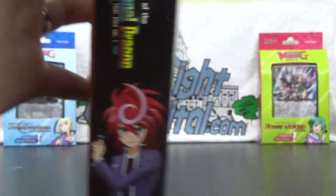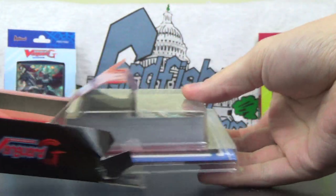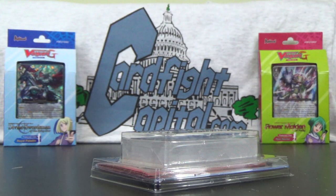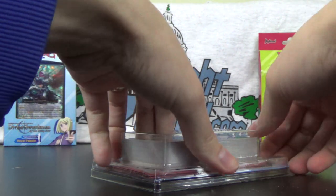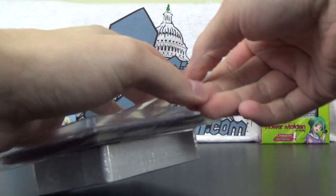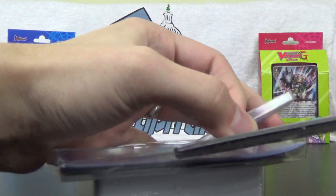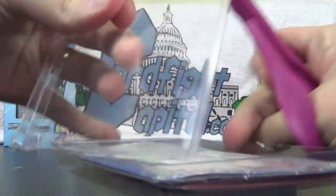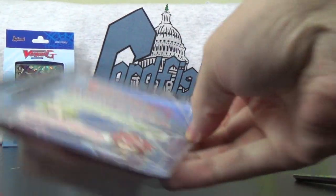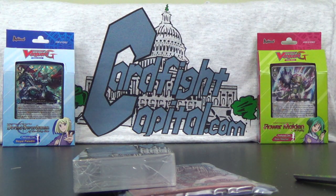These are lighter than usual. I don't think the play mats or the player's guide are inside — at least not a complete one — because in each box of six trial decks, there's one complete rulebook inside. Just be aware that if you buy one of these, you may not get a complete rulebook, but you should be able to find all those resources online. So I guess Bushiroad is either being cheap or just trying to be green.